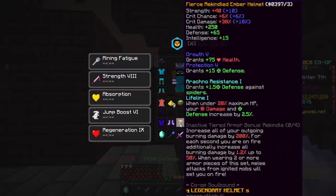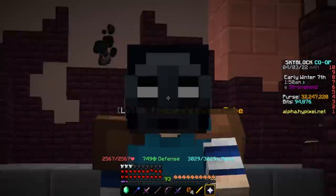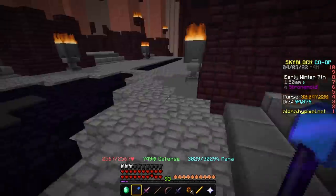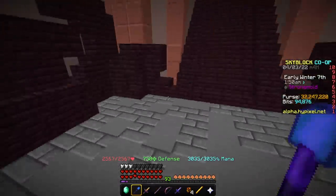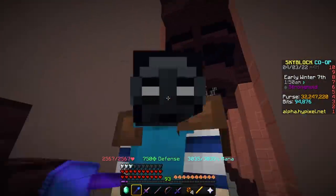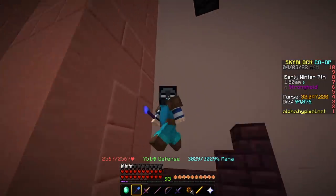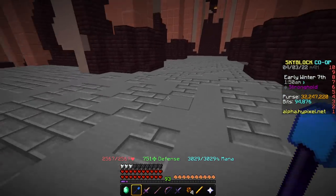Now, if the armor tier bonus would actually work, it would become incredibly useful — because if burning damage worked how it was supposed to, it would be absolutely nutty, and you could get like 4 million DPS a second from using free items. But it doesn't really work, so we can't really include that — but if it does get fixed, it'll be even better.